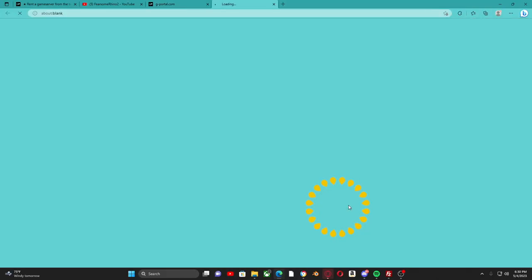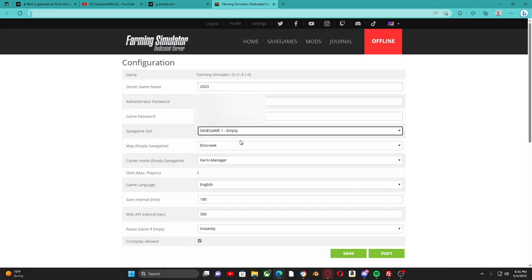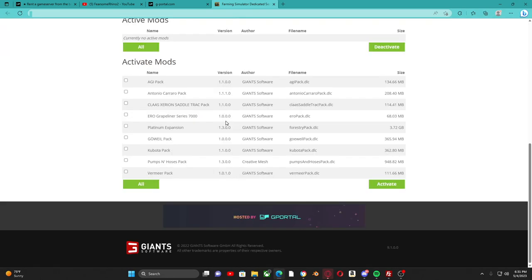The first thing we're going to do is hit this little 'Web Base' button right here, and this will take you to where you'll fully set up your server. I'll leave the admin password and game password — you will select which ones you want. Of course, when you first start your game you will only be able to add DLCs.